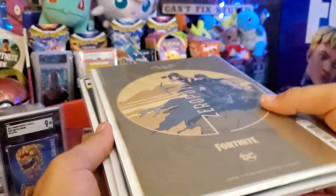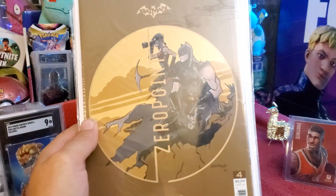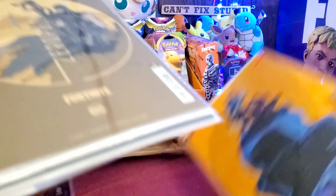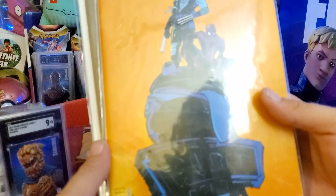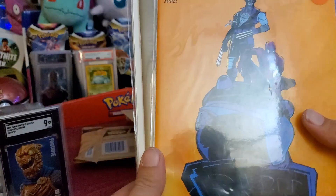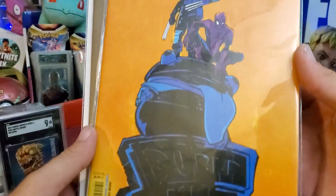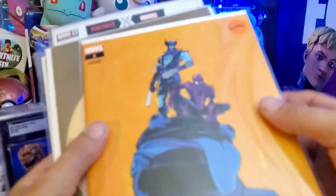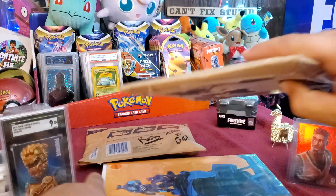I was excited about this one because it has Renegade Raider on there as well with Batman. And the last comic we got added to the Fortnite comic collection was another variant edition for the Marvel Zero War — basically number one, a variant edition with Wolverine and Spider-Man on top of the Durr Burger. Very cool, I believe this is a mustard copy as well. I'm very very excited to add those to the collection.